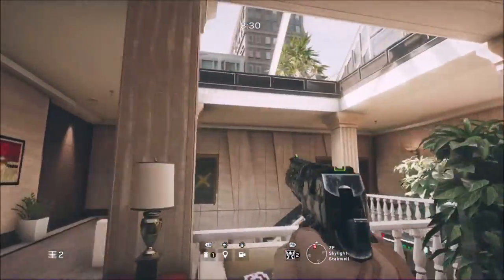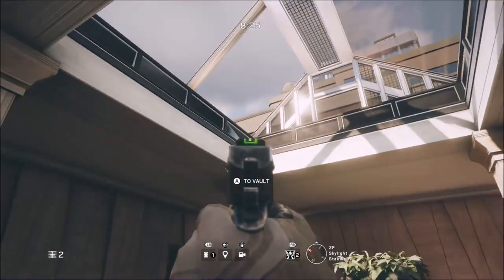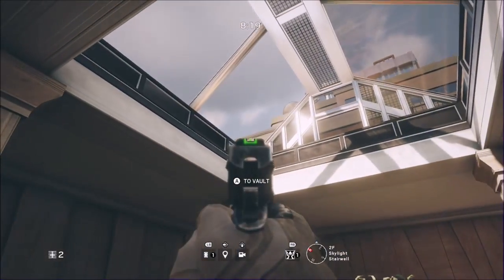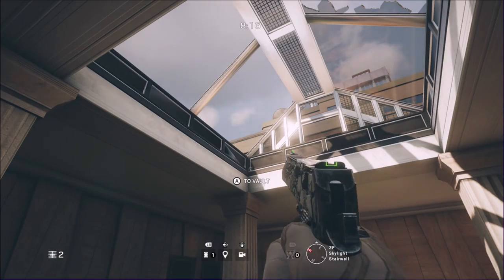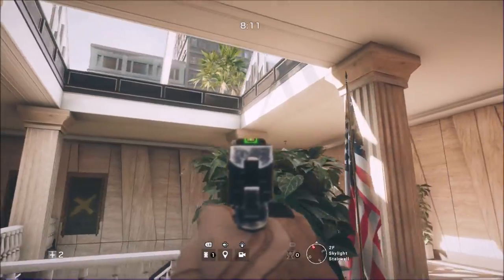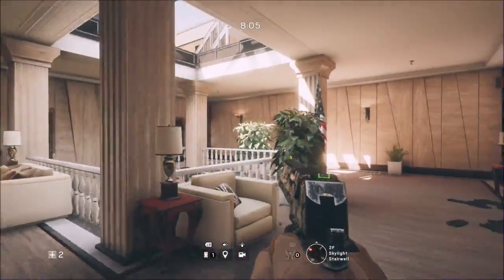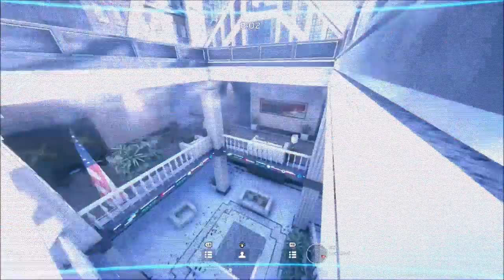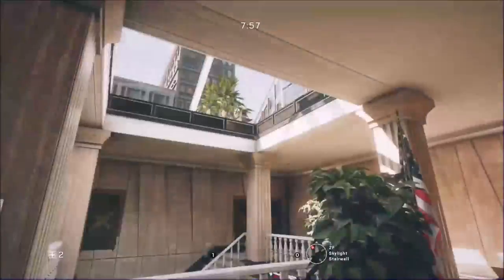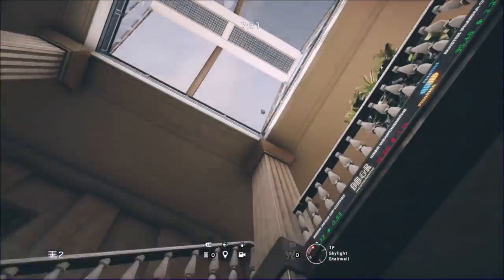Let's move to the next spot at the same exact area. This one is if you want to watch inside. Just throw the camera — throw it with a plan, while you're looking around that area, and it will get up there. People will not be focusing up there when they are sitting down here if they ever come to where I am as an attacker, because why would they look up into Skylight? Their field of view wouldn't be focused on that specific area.